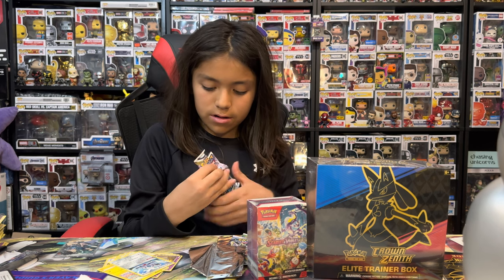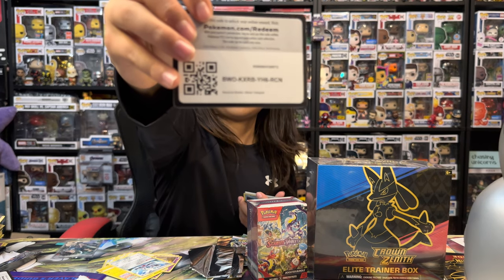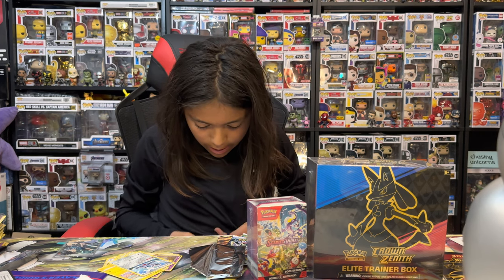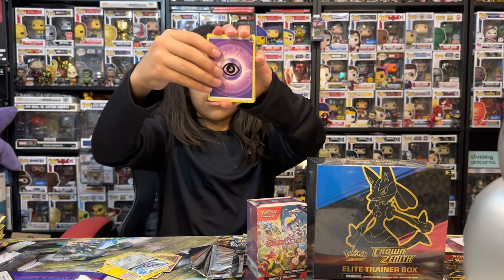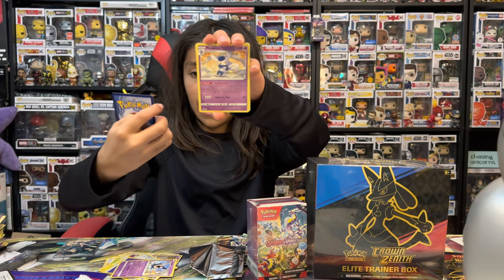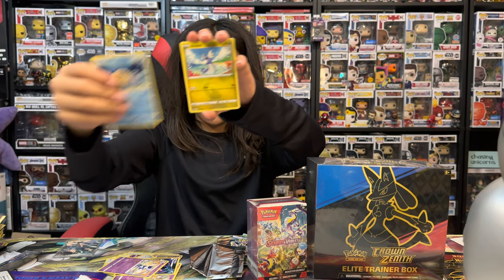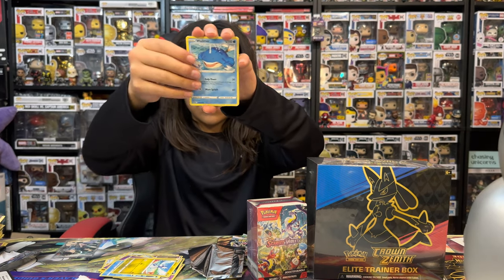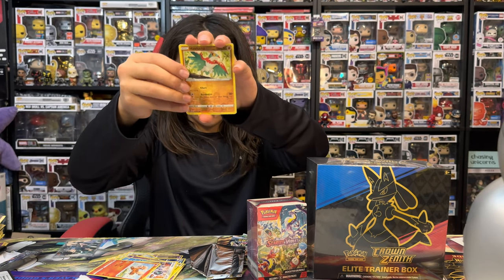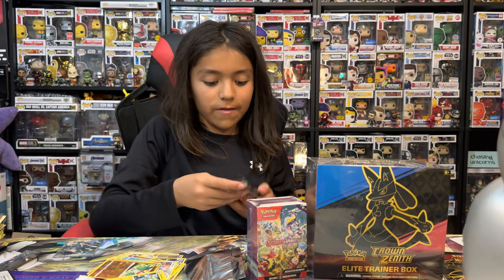Another Silver Tempest pack. Psychic, Psychic, Sableye, a Gold Vet, a Meowstic, Feebas, Dratini, Wailmer, Klinklang, a Hawlucha, and a non-holo Ralts. So nothing from that pack.